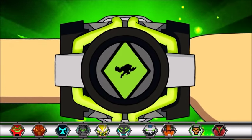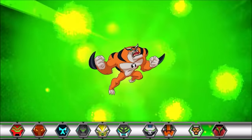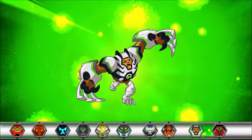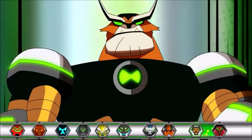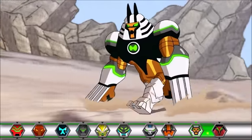Wrath! Famous for his anger management issues, Wrath also possesses enhanced strength and agility, enabling him to jump great distances. None of that's changed by his Omni-Kicks transformation. His appearance, though, is definitely upgraded — his signature retractable Black Claw is now a sharp metal one to cause even more damage!